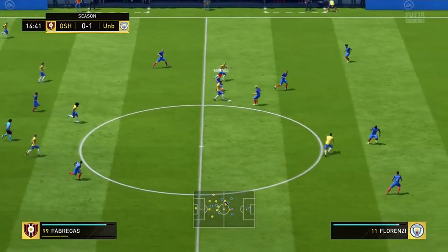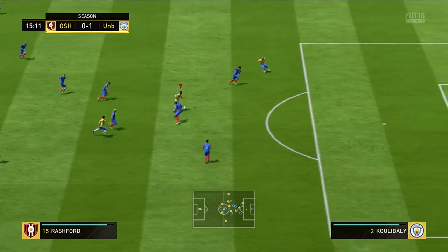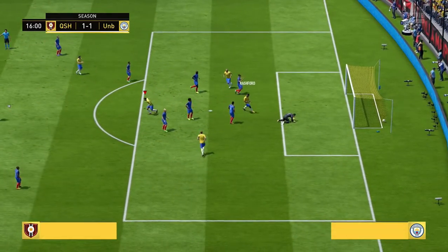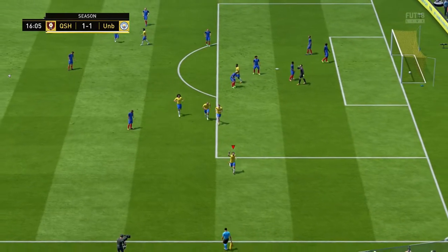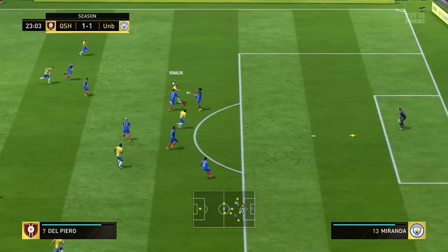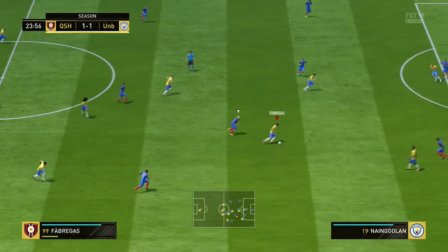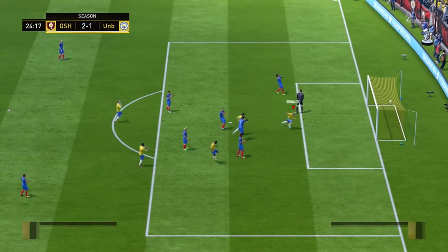We need to figure it out because we can't keep conceding this many goals otherwise we literally have to score four hundred — Rui Patricio there with a save. Yeah, that's a bit dodgy; is that a FIFA thing or a Rui Patricio thing? I don't know. Anyway, one nil down, 15 minutes gone and Fabregas bangs it from inside the box — not bad. So we spoke a little bit about Rui Patricio, and Fabregas on the other hand is pretty decent if you play a slower tempo. He blocked the ball there and it led to a goal.